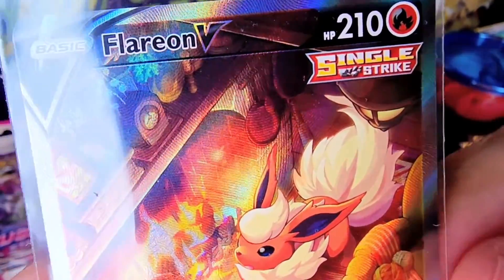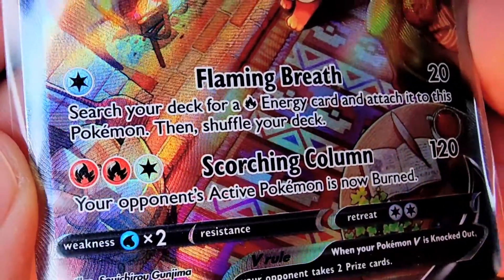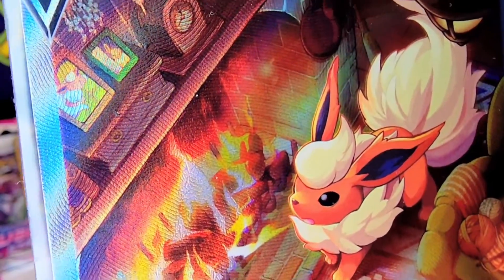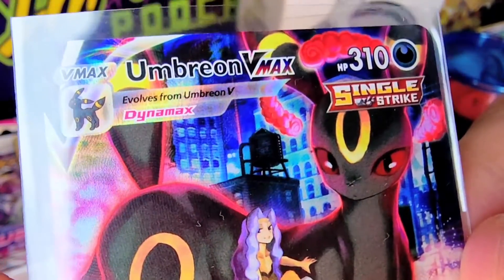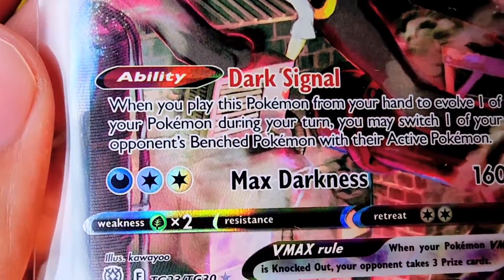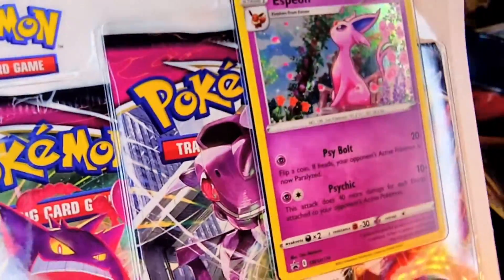I also picked up this Flareon V, which has the Single Strike marking on it. There is the artwork in front of the fireplace — Flaming Breath and Scorching Column for 120 damage. Your opponent's active Pokemon is now burned. Flareon is beautiful with all the little details in the background too. And then Umbreon VMAX — another Single Strike card with 310 HP. It's got the Dark Signal ability and Max Darkness for 160. Another textured full art of the Gigantamax Umbreon.